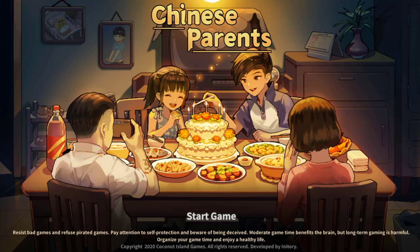Hey everybody, Johnny Cage here welcoming you back to another game review. This time we're taking a look at Chinese Parents, developed by Mo Yuan Games and published by Coconut Island Games, released September 28th, 2018. Today we're looking at its release on the Nintendo Switch.